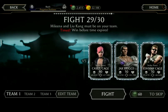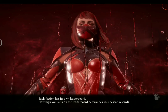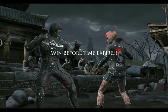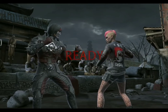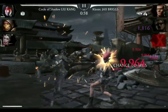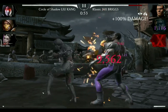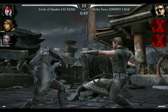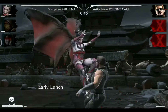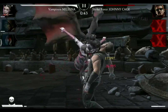Another team change-up: this time we will go with Circle of Shadow Liu Kang, MK11 Scorpion, and Vampirous Mileena. Opening the match with Circle of Shadow Liu Kang against Strikeforce Cassie Cage, and we immediately take her out with a special one — bye-bye Cassie. Now a special one against Classic Jax takes him out as well. The special two by Vampirous Mileena is ready, and Strikeforce Johnny Cage can't do anything against that. Here comes the victory.